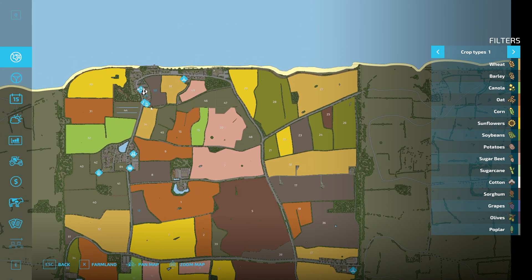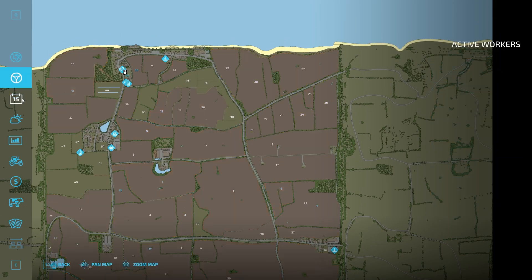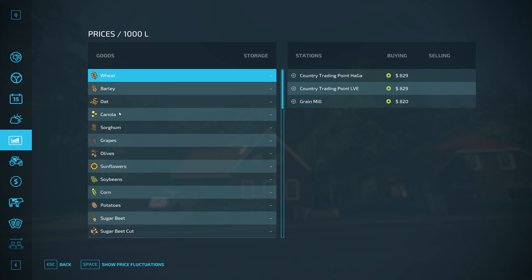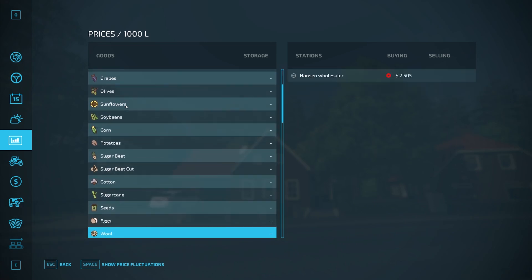The shop's down there. We'll see if we have a vehicle we can drive from this area down to it. Maybe we'll take a tractor down to the shop and then hop in a pickup. The crop calendar is a little bit modified — wheat and barley are a little different. There's a custom crop calendar here. We'll slowly scroll through all these so you can see where everything is sold. If you're curious, you can slow down or pause the video to look at a specific crop type.